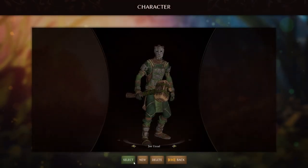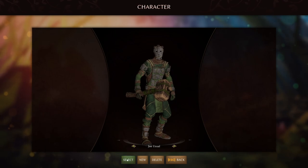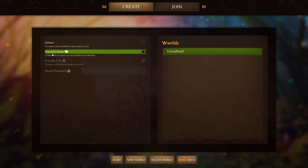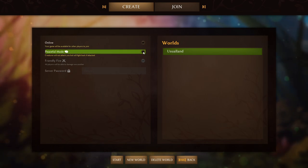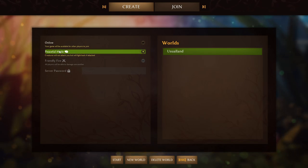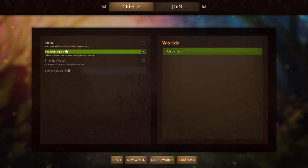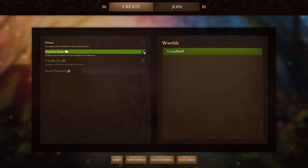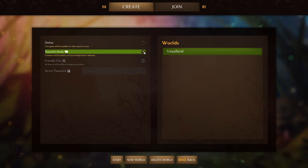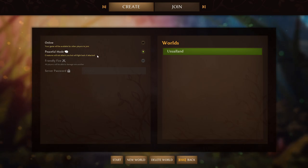From the play button, hit select — I've already got my character created, that's stone armor by the way. You want to go ahead and click on peaceful mode right out the gate, because if you don't have any armor, weapons, or tools and all the creatures are coming after you, you're not going to get very far. You can always unclick this later to make it more difficult, but peaceful mode means creatures will not attack you automatically.